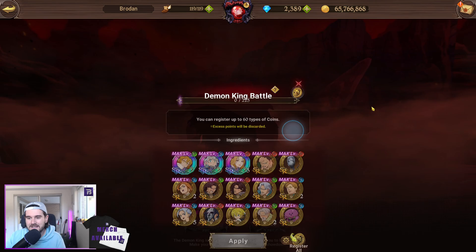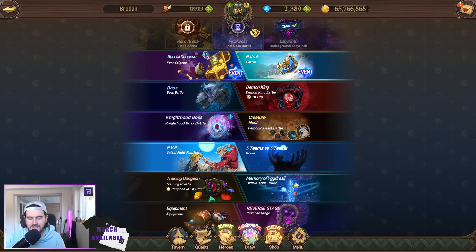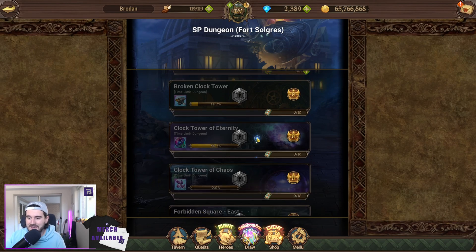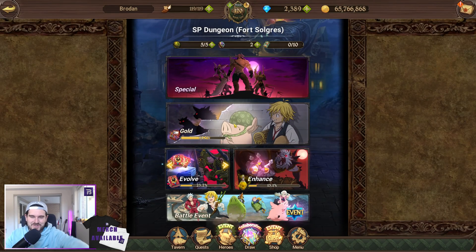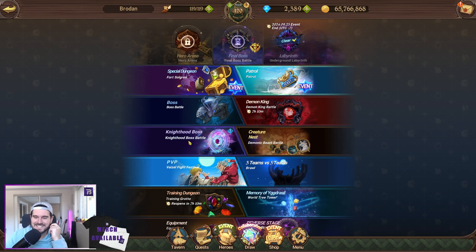Obviously Demon King Battle — I clear every week. I have enough to do a little bit more, but I'd rather spend those coins on the True Awakening tokens. Fort Zogris — I've done that, and I'm up to date. I do these every day when they reset. As you guys can see, this is my usual account review. I do practice what I preach — I do play the game myself. I have cleared all the Hell ones as well.